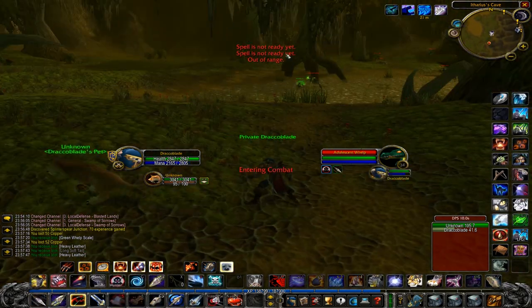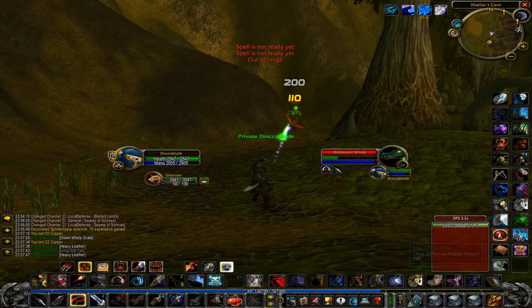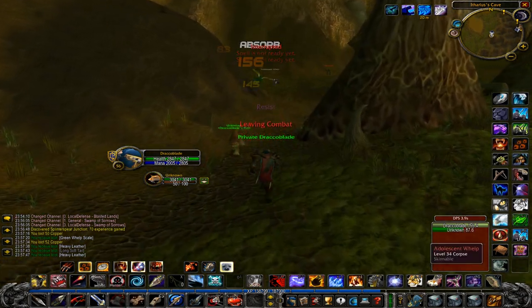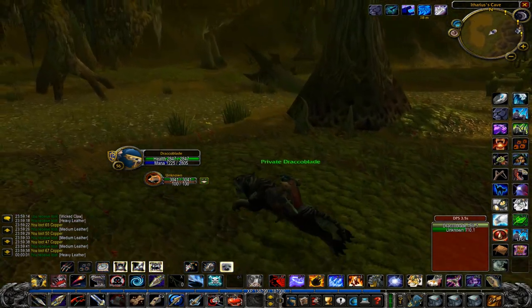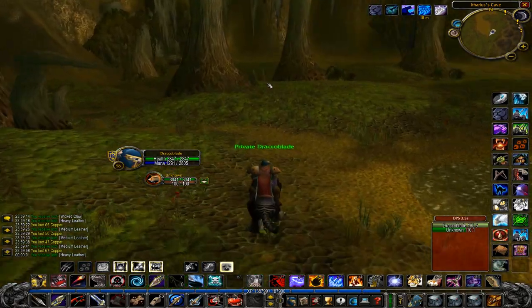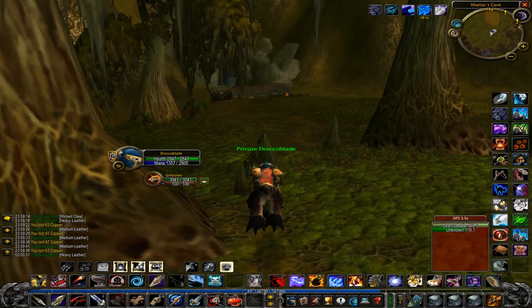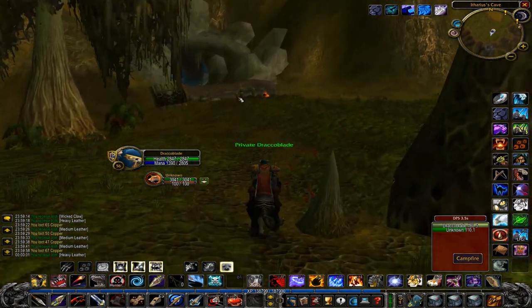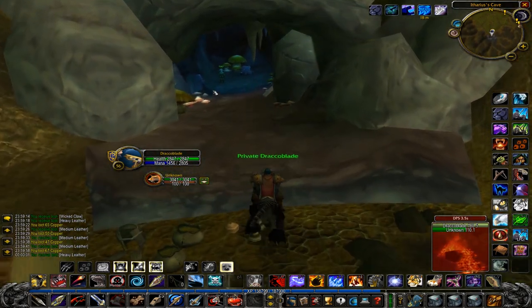Bringing Skinning will increase your gold per hour. If you're level 50+ farming here, you'll likely kill mobs faster than they respawn. There's also a cave nearby where an NPC gives you a quest item, and there's a chest spawn that can contain recipes, patterns, green items, blue items, or potions and materials — worth checking.